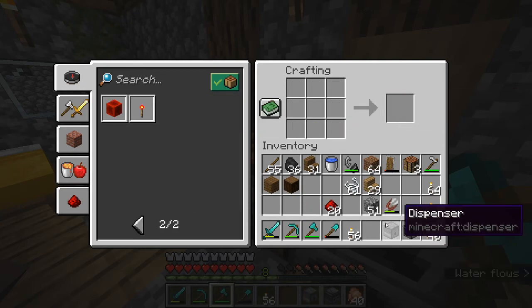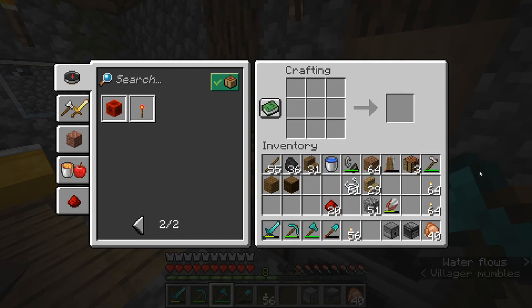There's our dropper and there's our dispenser — they look pretty similar, but the dispenser has a big open mouth and the dropper has a little smile on its face. That's one way to tell the difference. We're going to grab the dispenser, the observer, a little bit of redstone dust, and that's basically everything we need.